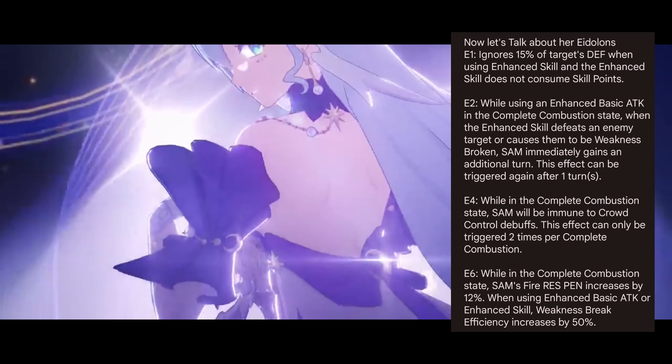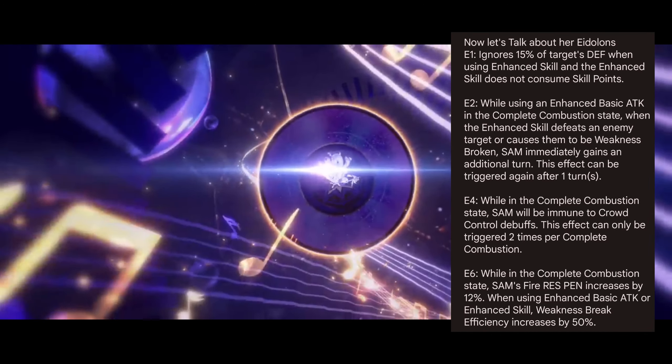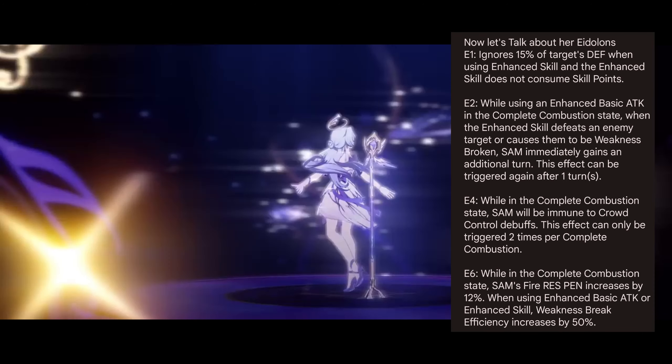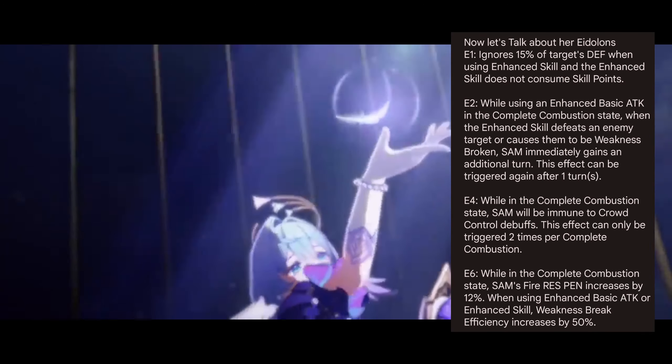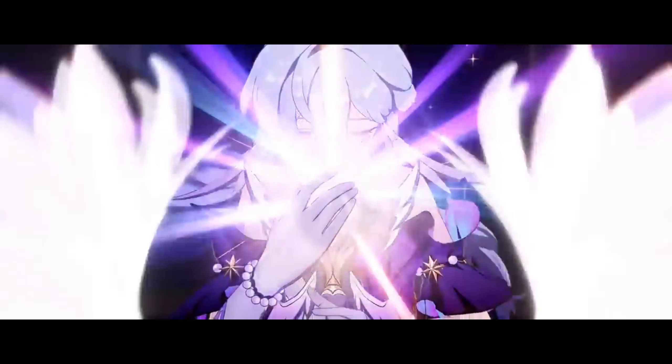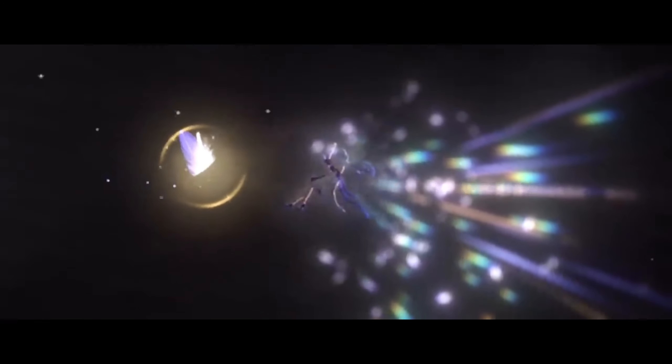E6: while in the complete combustion state, Sam's fire RES PEN increases by 12%. When using enhanced basic ATK or enhanced skill, weakness break efficiency increases by 50%. In my opinion her Eidolons are good, especially the first two, but none of them are must-pull. She will be our first 5-star fire DPS and she is really good.